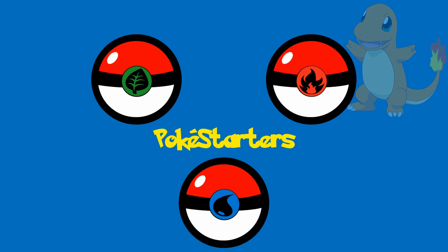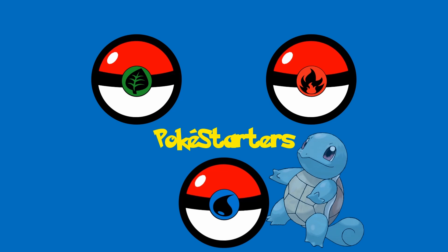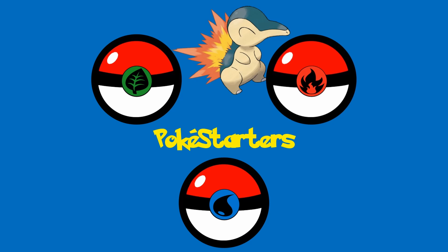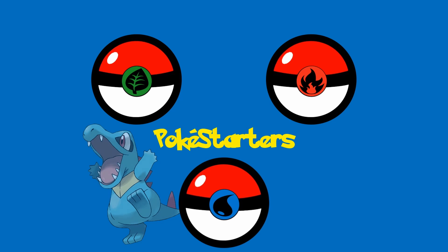We will be using the Generation 1 starters in all of the games, the Generation 2 starters in every game except for the Generation 1 games, the Generation 3 starters in every game except for the first two generations, and so on. By the end of our journey, we will determine whether we can beat Pokémon Gold with a level 37 Cyndaquil or Charmander, Pokémon Emerald with a level 39 Mudkip, Totodile, or Squirtle, or Pokémon X with a level 38 Chespin, Snivy, Turtwig, Trico, Chikorita, or Bulbasaur.